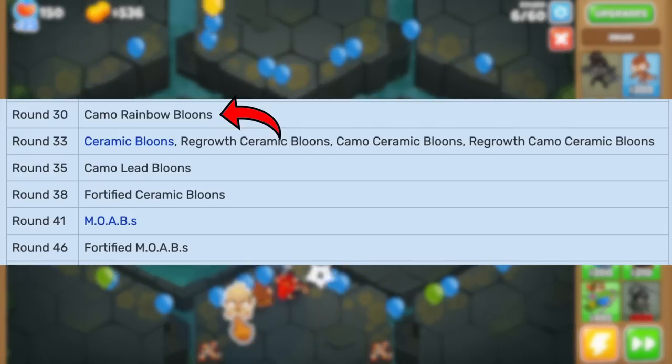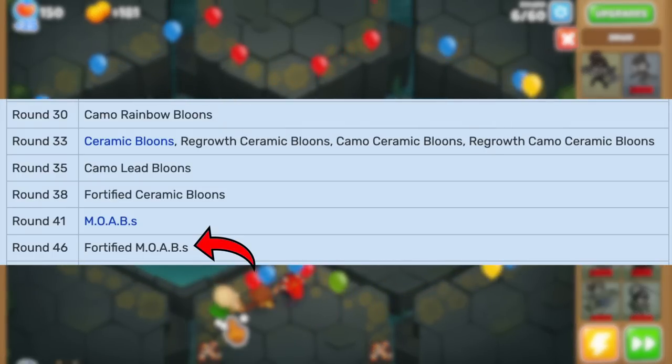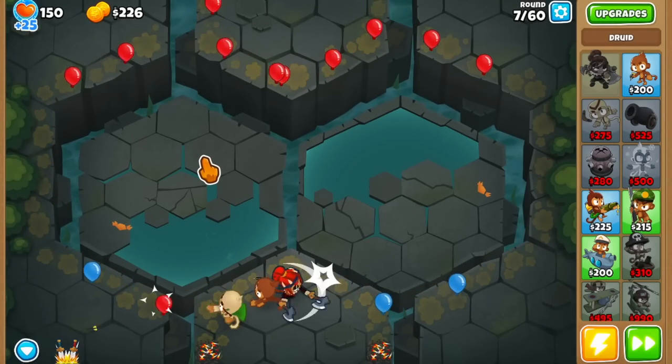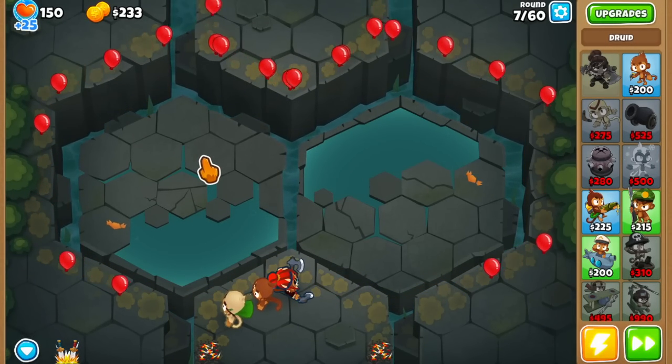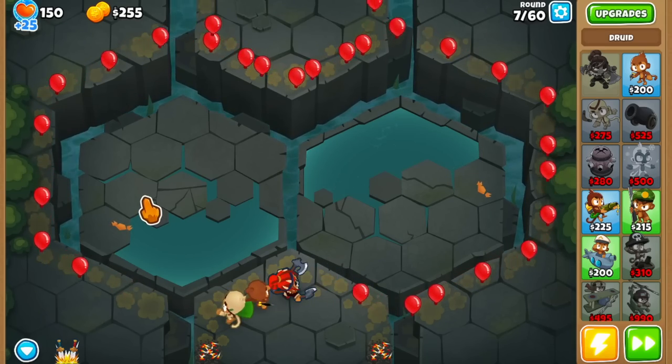For example, you could be getting camo rainbows around round 30, camo ceramics around round 33, and even 45 MOABs around round 46. Combined with the reduced income, it can get kind of tricky. Because of this, I tried coming up with a step-by-step strategy that should be good to go on most maps without too much modification from you guys.